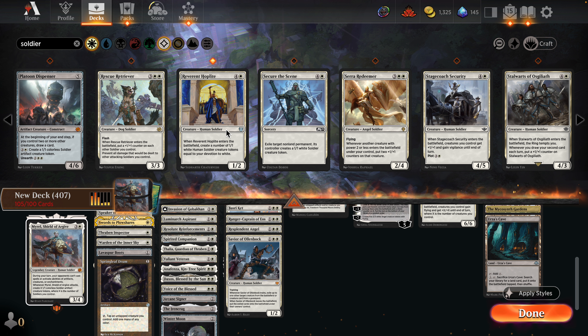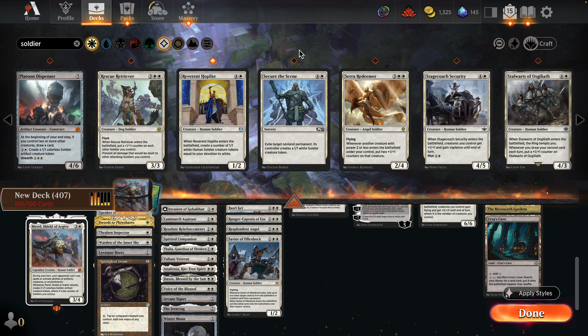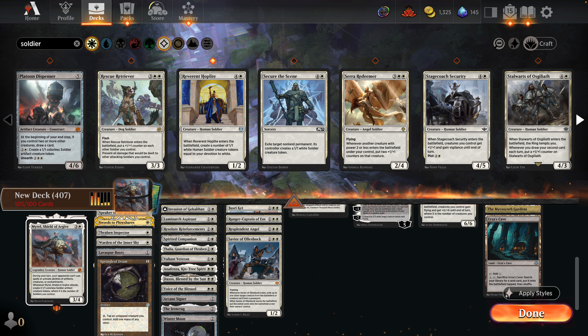Reverend Hoplite is kind of there as a soldier payoff, though it doesn't exactly create soldiers. Saraf Redeemer is interesting — whenever another creature with power two or less enters the battlefield, put two +1/+1 counters on the creature. Stalwarts of Osgiliath enter the battlefield and the Ring tempts you, then you put a +1/+1 counter on the stalwarts.